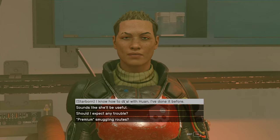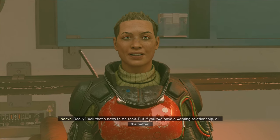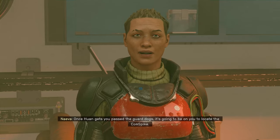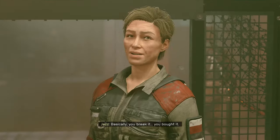We're old friends — well, we were in a different universe. We'll take the Starborn option. You two have a working relationship, all the better. Once Juan gets you past the guard dogs, it's going to be on you to locate the comm spike. According to the data we have, it's in a prototype phase, meaning there should only be a single device. Basically, you break it, you bought it.